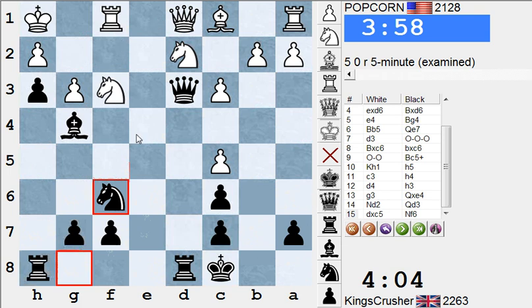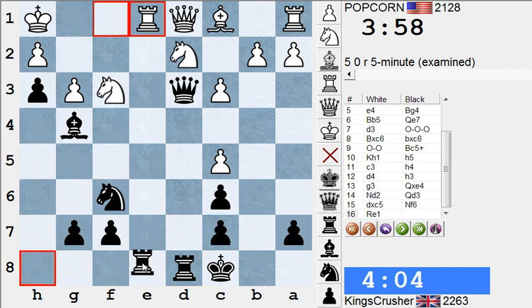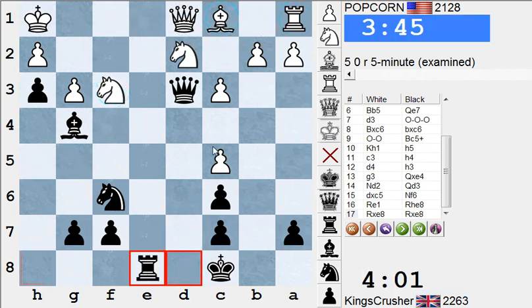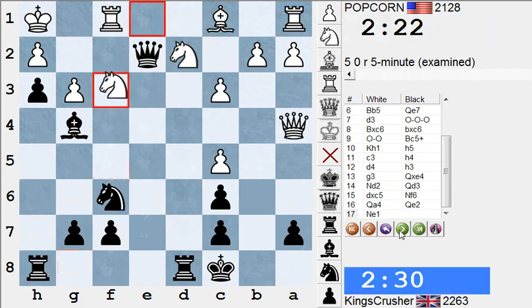Maybe Rxd1, maybe just Rxd8 with dangerous threats because there is congestion here. If Qxd3, tied down to f3. So he did take — this looks like bad congestion, maybe it's worth the bishop. Okay, interesting game. So the game continuation — yeah, this is very tricky. Comments or questions on YouTube, thanks so much.